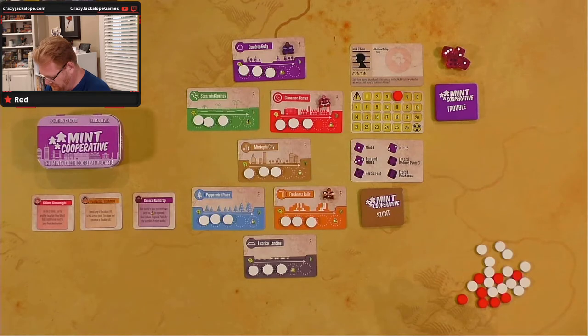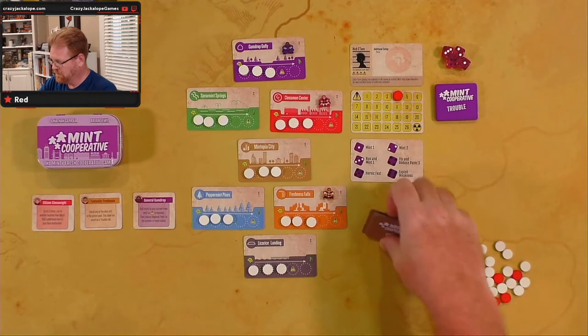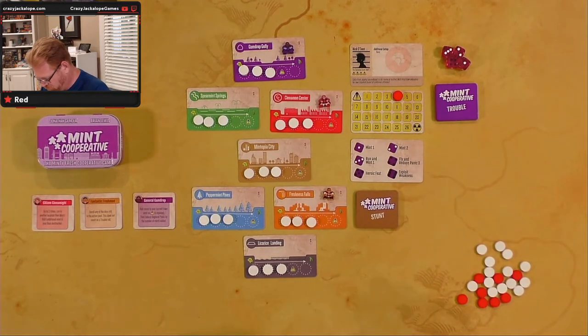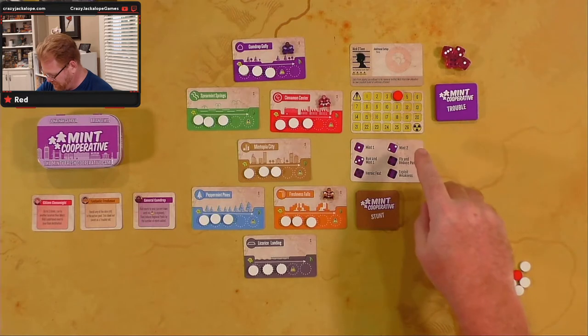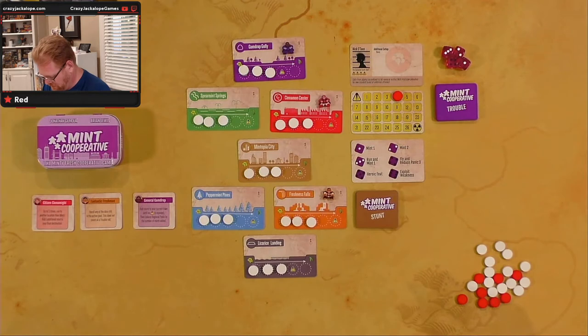Shuffle the stunt cards and place them face down to the side of the playing area near the trouble deck. Here are our stunt cards — we're gonna shuffle them and put them near our trouble cards. If playing against a villain that requires events, we're not, so we don't need to worry about that part.